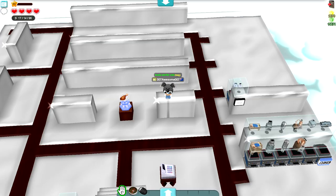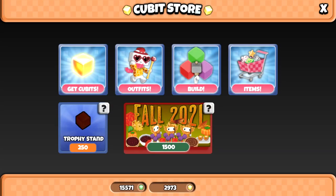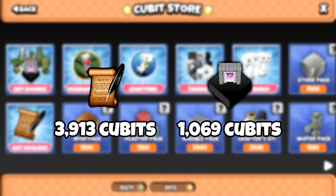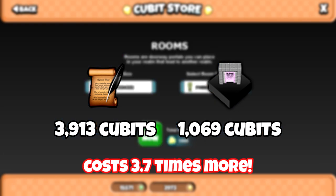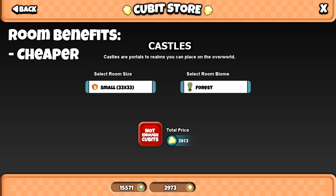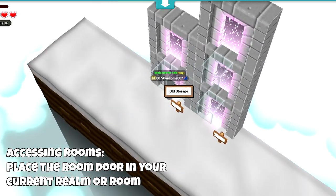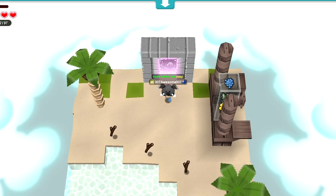But the drawback of realms is that they are very expensive. Comparing a 33 by 33 realm to a 33 by 33 room, a realm costs almost four times as much as a room. So rooms seem like a better choice, right? Because you can get a bigger room for less cubits and you can have a bigger shop, a bigger storage. And it's pretty much identical to a realm — it's just that you can't go directly to that room from the overworld.